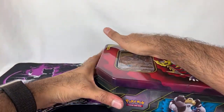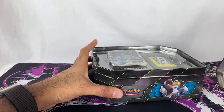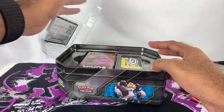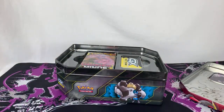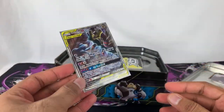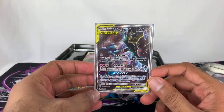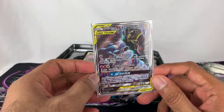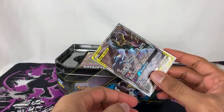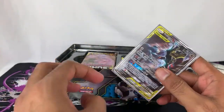Let's bust this thing open and see what's inside. I need to hide that code card — I do use the code cards, so I know some people ask for it. I am one of the people that does use the code cards, so keep that in mind. I'm going to put these cards in a sleeve so I don't mess stuff up. TCG stands for Trading Card Game. And here we have the Garchomp and Giratina GX — look at that artwork. Oh, that is beautiful.